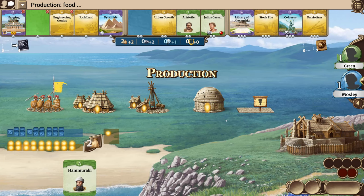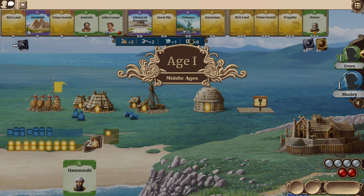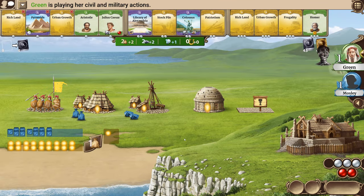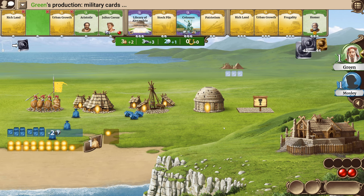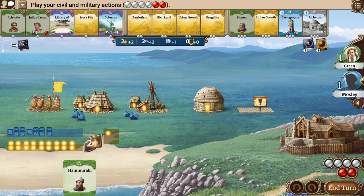I'll go ahead and end my turn. Early in the game I have a hard time using my military actions, so I like having that extra civil. The computer bought the Pyramids — if they were there I would have got them. The card row kind of cycles, so anything in the last three slots gets basically discarded if you don't buy them. New cards are drawn out, and these decks dictate how quickly the game ends. As these decks run out, the ages change from age one to two to three, and then the game is over.